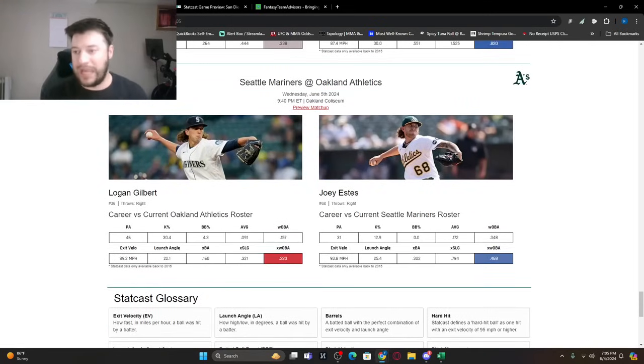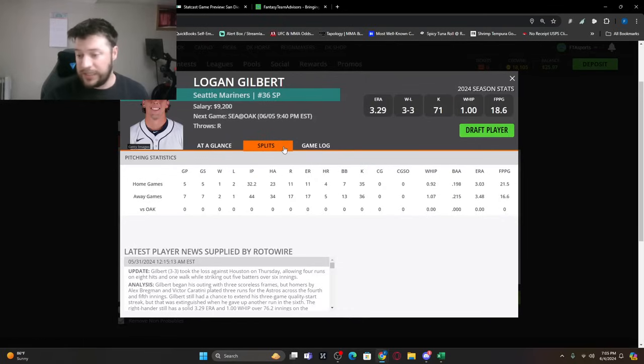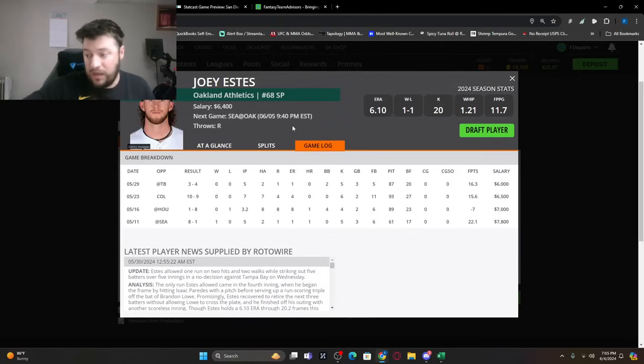Final game: Mariners at the Athletics. Logan Gilbert versus Joey Estes. I'd rather save the $600 and go with Logan Gilbert — pitching on the road he has a 3.48 ERA and this is a pitcher's park. He had a good game against Washington and I'm all in on him against Oakland. Estes is $6,400 — he already faced Seattle once this year: five innings, five strikeouts, 22.1 fantasy points. He's very cheap and I love him here because Seattle can strike out a lot. I'm probably avoiding the bats in this game and just looking at pitching.